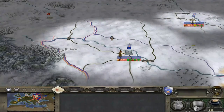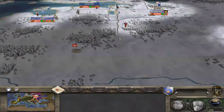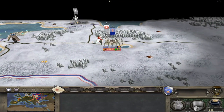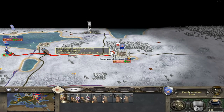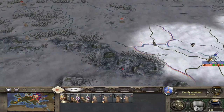Hey guys, welcome to part 7 of the Russian Grand Campaign. We are trying to destroy Poland here, and we have a situation — a Polish prince is attacking Novgorod, so we need to send reinforcements to support this city. If we can kill this army, I'm pretty sure we'll be able to cut through Poland with ease.